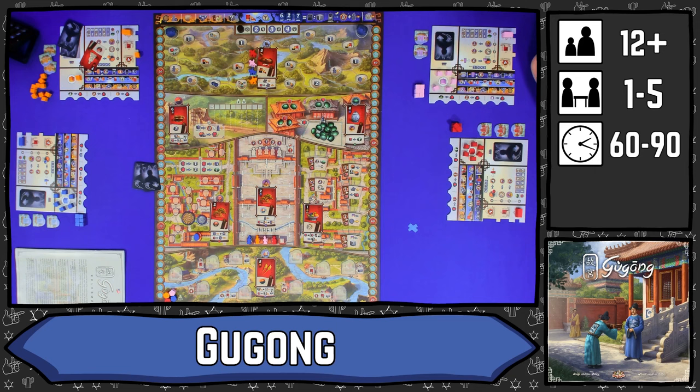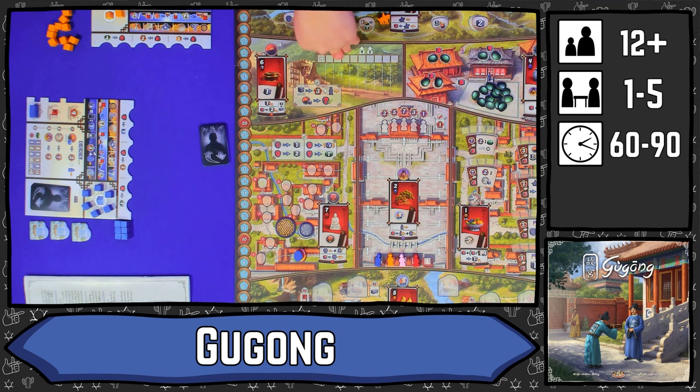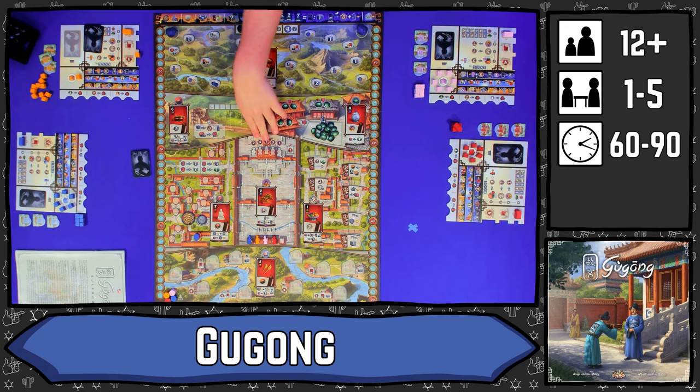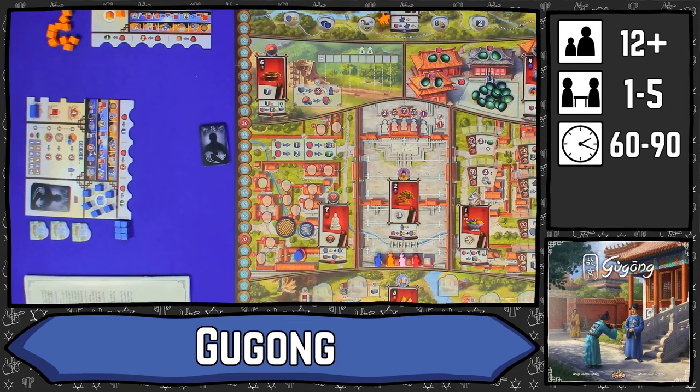That is how all the actions work in Gugong. You will be doing that over four rounds, and once all four rounds have ended, you move on to final scoring. There are three phases to final scoring: first, the Great Wall is scored one final time and whoever has the most workers there gets the bonus. Then you check all the decrees for any final scoring. You also check where everybody is on the Emperor track and give them their final points. Finally, you check Jade — one Jade scores one point, all the way up to five Jade scoring fifteen points. Purple points are added at the end; red points are added throughout the game. You are aiming to get the most victory points and show the Emperor you are the best at giving gifts.